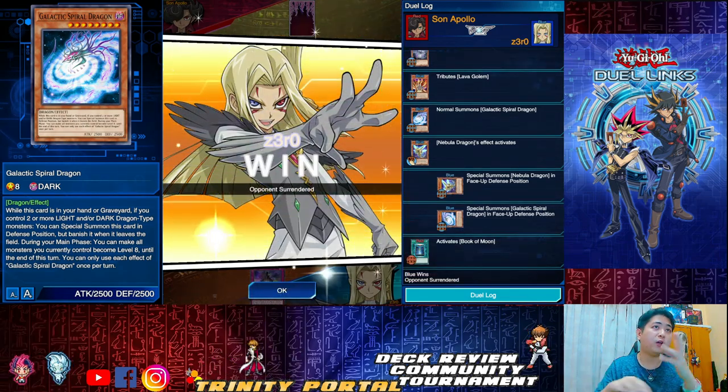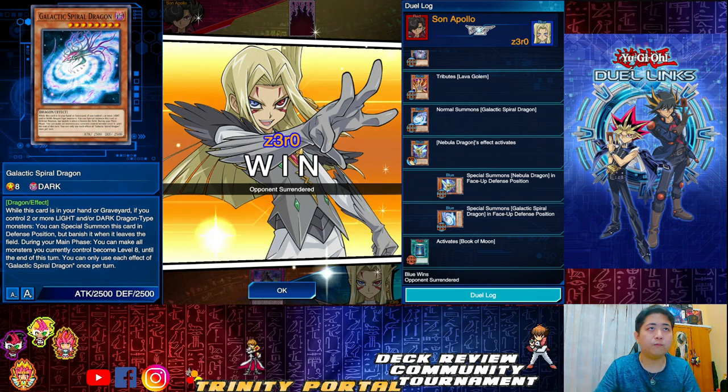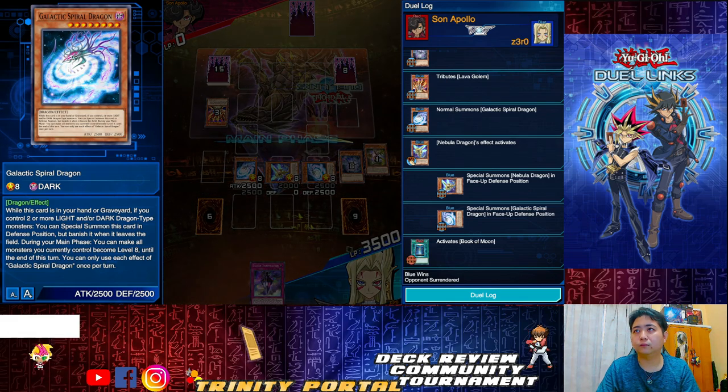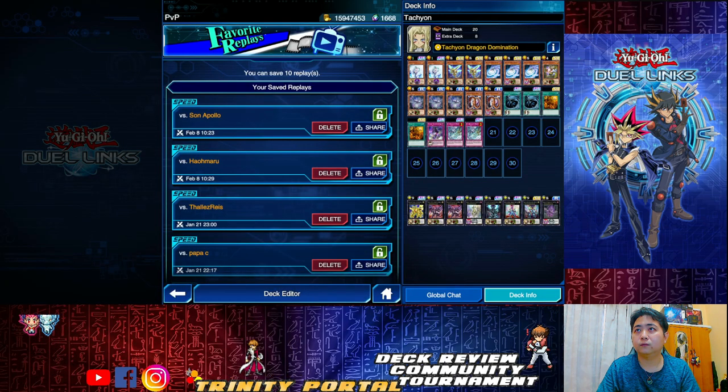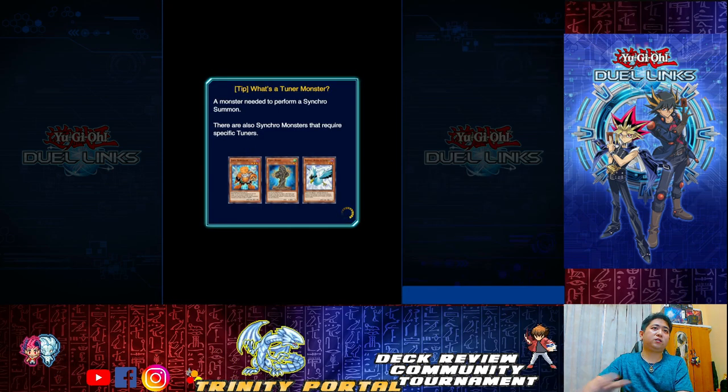Even if they flip me down, no use — I can still go with Tachyon and then attack. If I don't hit for 4K, I can go with Full Armor.